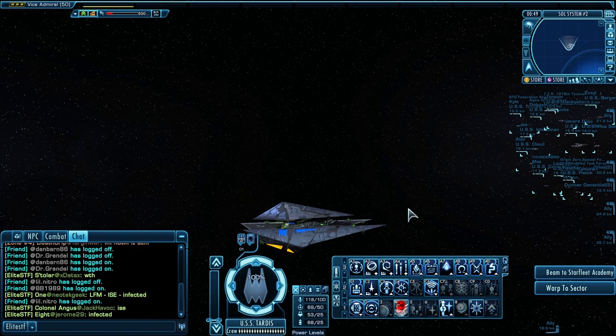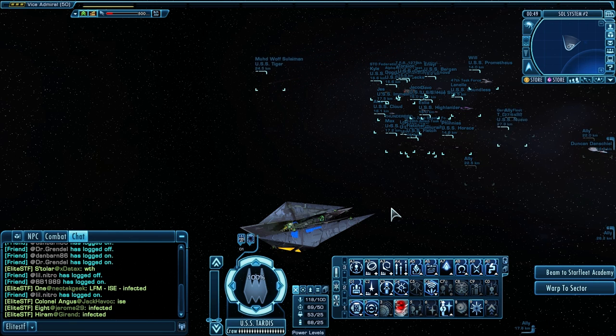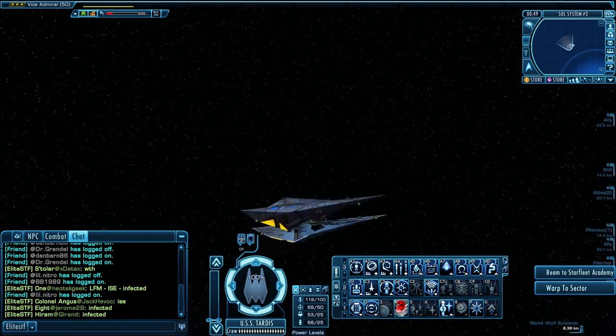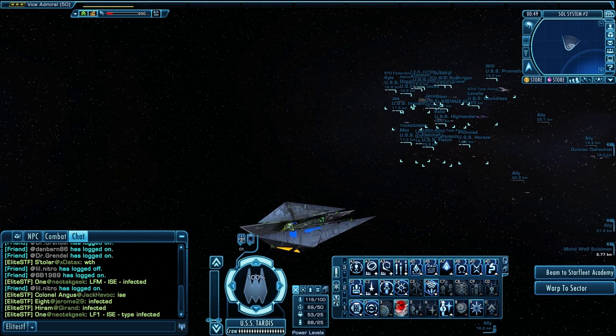The Intrepid Retrofit was the closest I had come. I loved that ship because of the turn rate and the science abilities, but I was never satisfied with the firepower on it. This ship, I am satisfied. We're going to play all the STFs on this ship — Infected Space, Cure Space, and Kitomer Accord Space, all in Elite. But before that, let's quickly go over what this ship has, and then I'll show you the Orb Weaver ability in a Deep Space Contact.